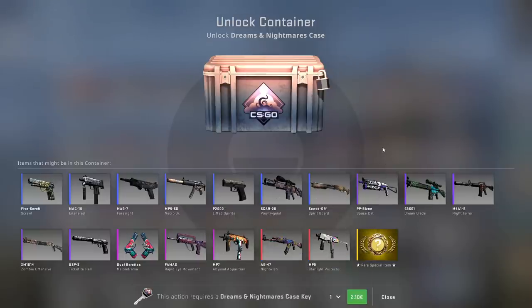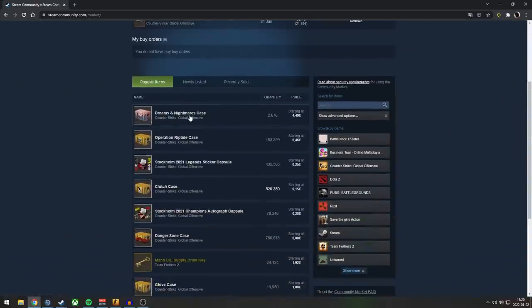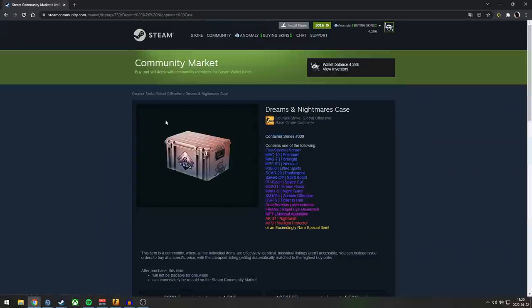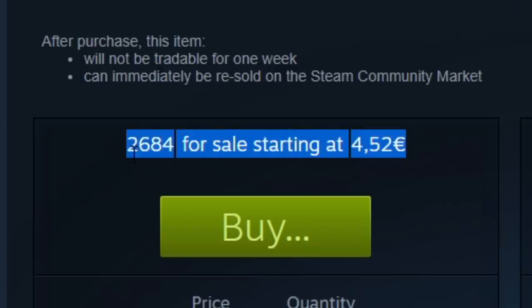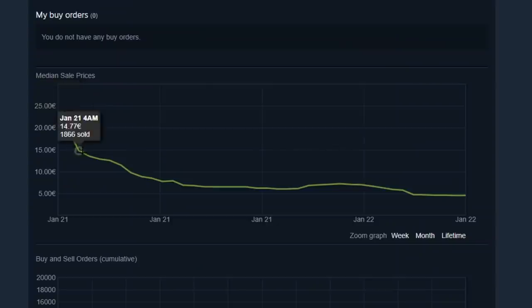But if you think about it, right now it's really stupid to open. If we look at the Steam market, you'll see these Dreams and Nightmares cases are listed for 4.5 euro. If you compare that with other cases, that is very high — there are very few cases priced over 4.5 euro. And just by me talking about it for a few seconds, the price had already dropped a little bit. As you can see from the graph, the price is going down very fast.